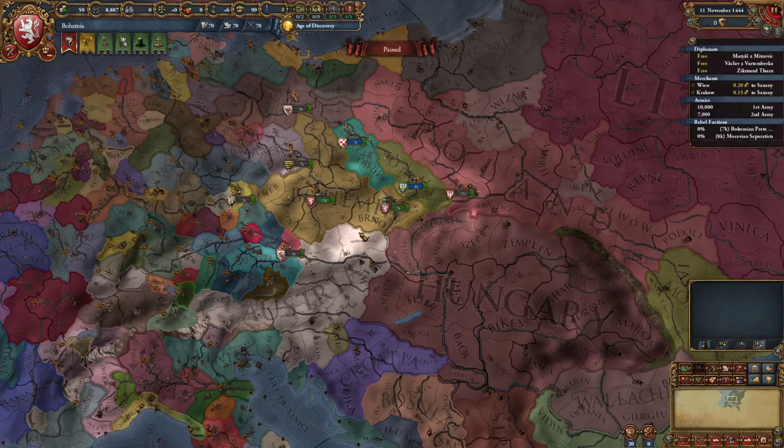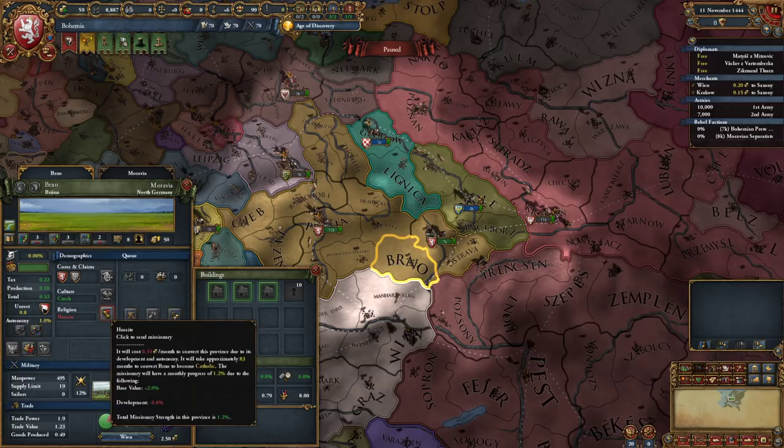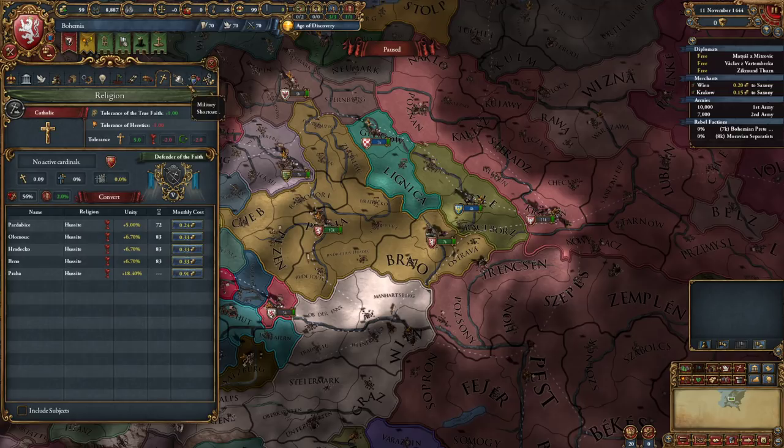I've been thinking about what we want to do in this campaign. I think trying out the new Hussite mechanics would be pretty cool. Obviously right now we are Catholic and Hussite is a heretic religion, so we could convert. We actually get infantry combat ability and missionary strength versus heretics plus 2% - that is kick ass. So probably we're going to be going Hussite for sure.